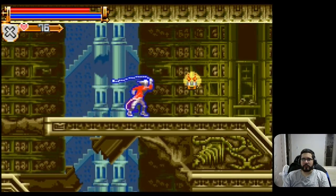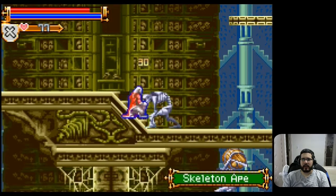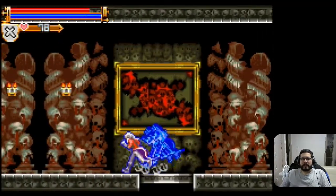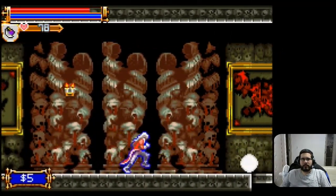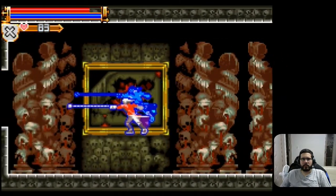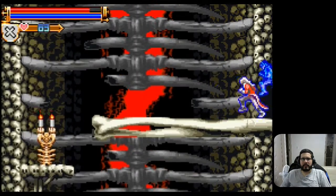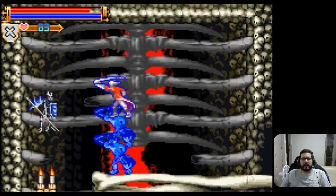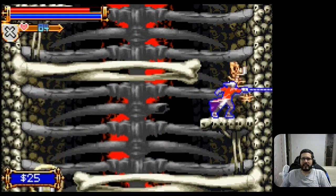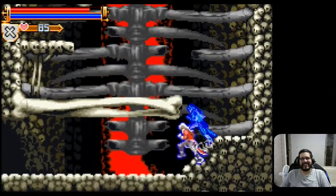Hey guys, Chomping here for the Blue Wizard Project, coming at you with the next part of my video of Castlevania: Harmony of Dissonance. Last time I got my double jump, just making my way through the castle. You can see there it goes, double jumping. Making my way to the bottom left-hand side here — I'm in this bone area that Ian very rightly said I should have called the Bone Zone. Can't believe I didn't think of that.